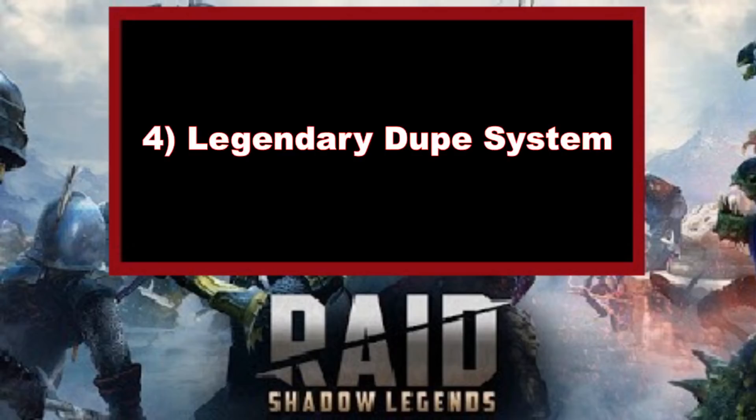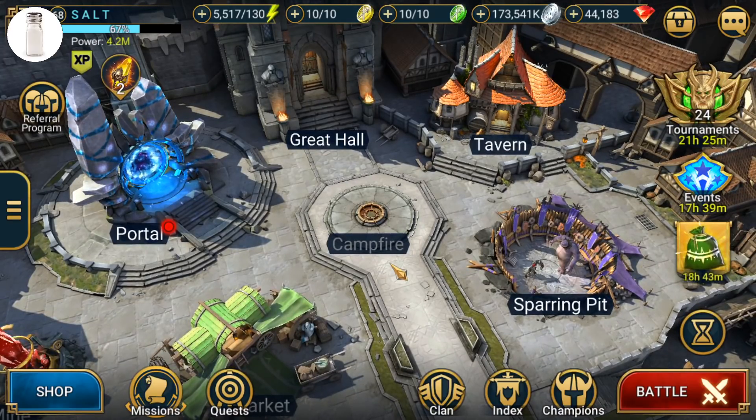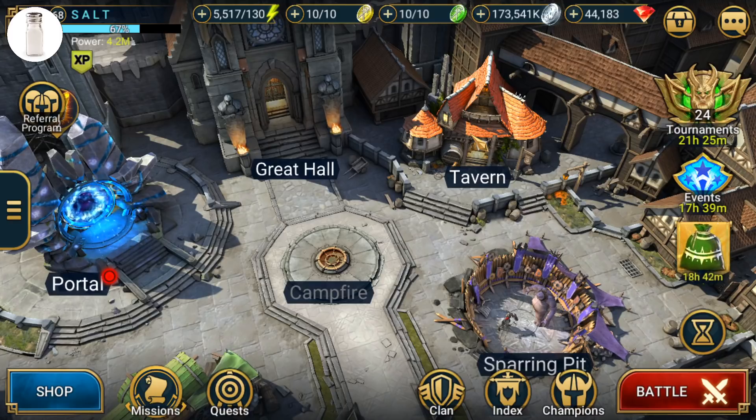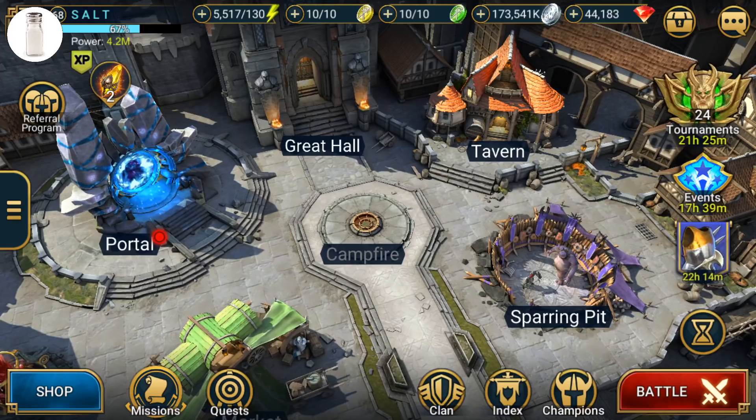Number four is something we know is coming to the game — the legendary dupe system. It's hard to really see how the campfire could have to do with this, but we know Playroom has done crazy things before. This new campfire could somehow be the system that works with dupes — not just legendary dupes, but also epic and rare dupes. The dupe system is confirmed by developers and Playroom staff, but we don't know a lot beyond that. Another reason it's towards the bottom of my list is that a legendary dupe system would probably take place somewhere in the tavern, since that's where all champion-related content is located.